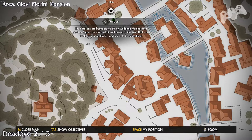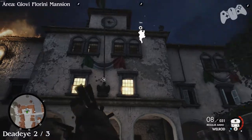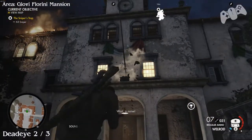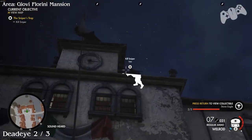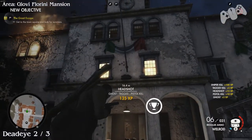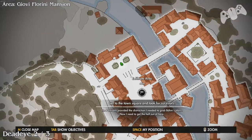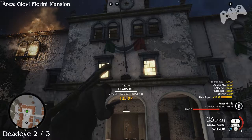Dead eye two: heading to the last main objective we need to deal with the sniper. But before we actually deal with him, there will be a dead eye on the same building that the sniper is located on. Also, once you kill the sniper make sure you do not go into the area here or else the mission will finish, so we're going to avoid that for now.